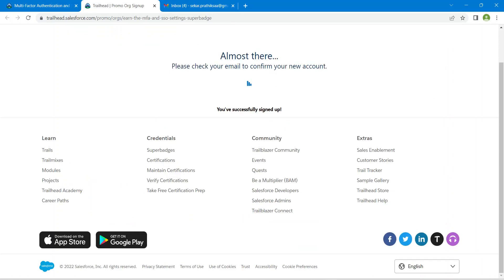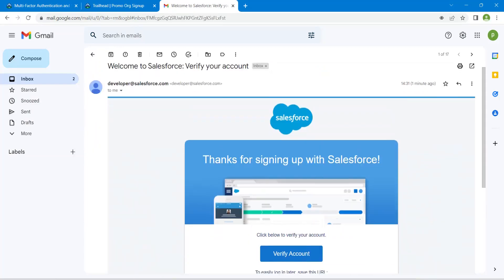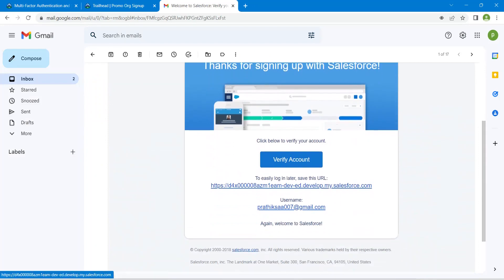You will receive a mail in order to verify your developer edition. It will take nearly 10 minutes to sign up and receive the mail — we have to wait until then. We have successfully received the mail now. We are going to verify this account; before that, copy this username and click on Verify Account.